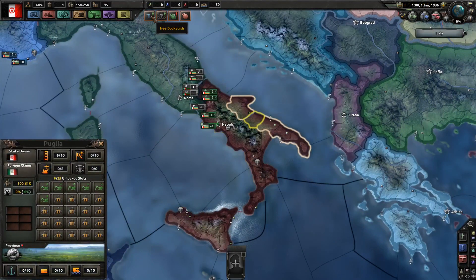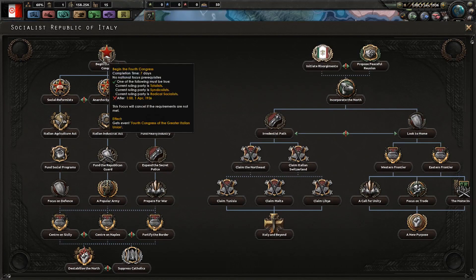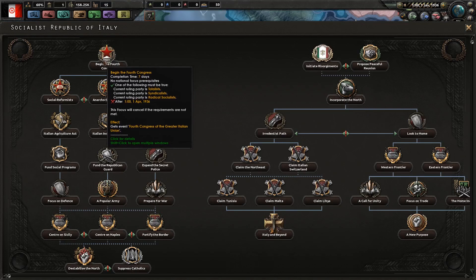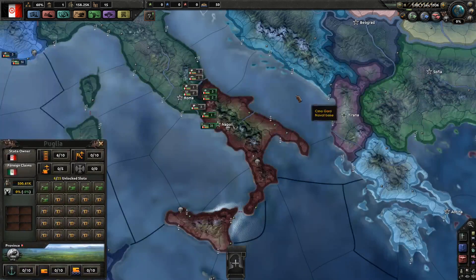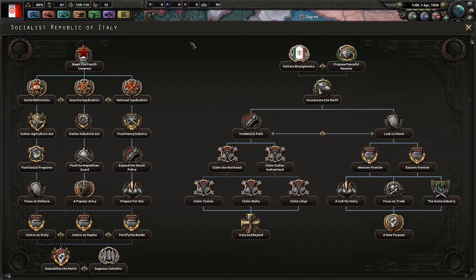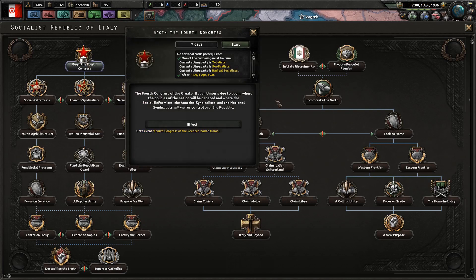I'm going to be dismissing all these different sorts of alerts that are unnecessary. The first thing you have to do is have your 4th Congress happen, which you are unable to select this focus until it is after April 1st, 1936. I'm going to fast forward to that moment. It is now April of 1936, and you can now begin the 4th Congress of the Greater Italian Union.